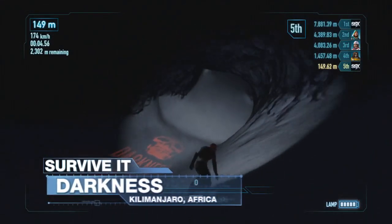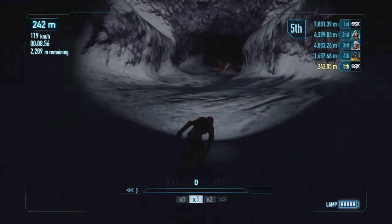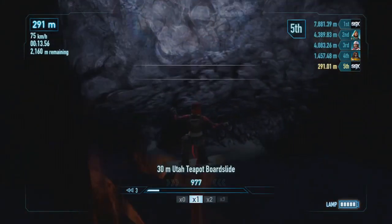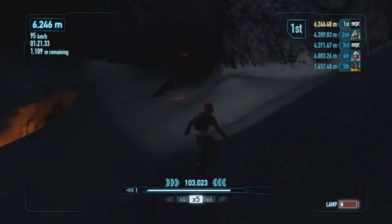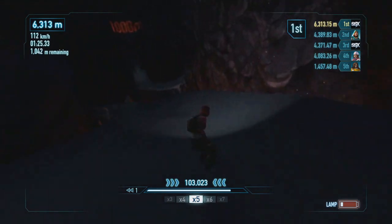Darkness is your enemy in Africa, so a headlamp for this track is a must. Aim your rider and headlamp down the track to give yourself an idea of where you need to go and what dangers lay ahead. Overspinning is going to leave you in the dark, so limit that. You can also use your headlamp and the light coming off the magma to help guide you through the course.